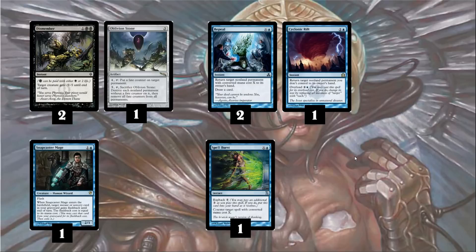Cyclonic Rift is another great card — it's a 2-mana bounce spell, but you can overload it for 7. If you have Tron, you can return your opponent's entire board to their hand. For example, they could Splinter Twin combo off and attack you for 20, and then you just overload a Cyclonic Rift.